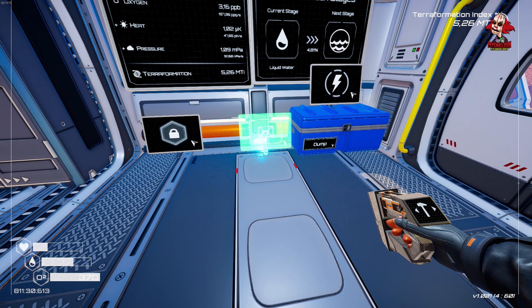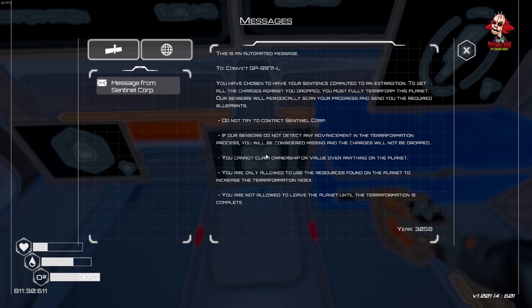Now we should be able to build the screen — transmissions. The only thing I could really need is like one room with all the screens and stuff because I have no idea where to place anything anymore. I'm so happy I spent a couple of hours offline farming here, to be honest. This can be on a box — because I have no idea where to actually put it. Show interface. Listen to what I got: To Convict GP8971L — you have chosen to have your sentence commuted to an extradition. To get all the charges against you dropped, you must fully terraform this planet.